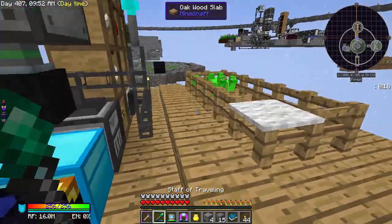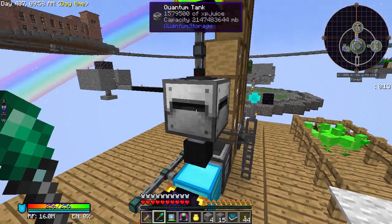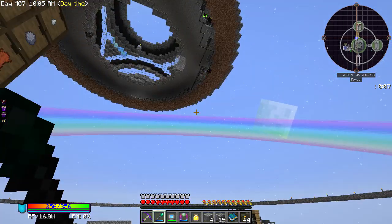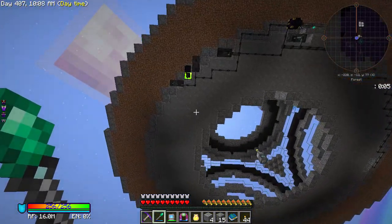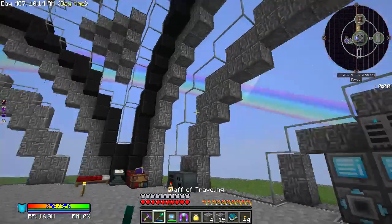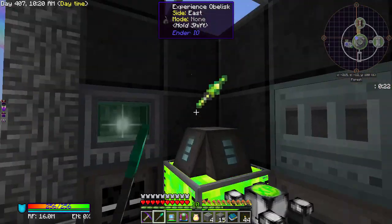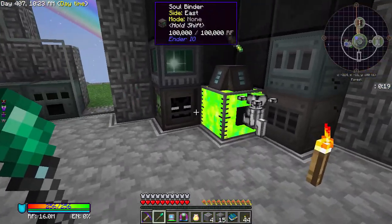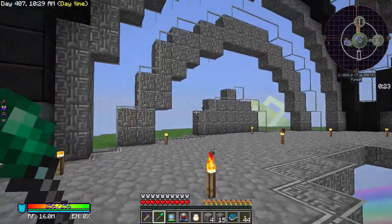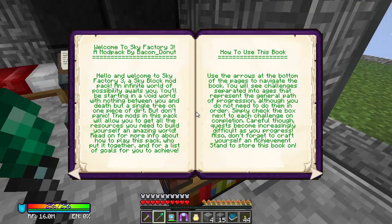I've hooked up from my chickens over here — which we will need to move at some point — the absorption hopper is feeding XP juice in here, and now I'm extracting that into an ender tank. That is going up into that tank there, and that means basically we can get some XP on tap at any point which is very nice.